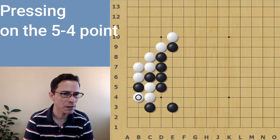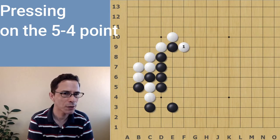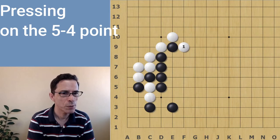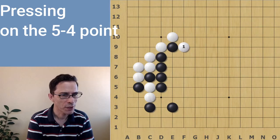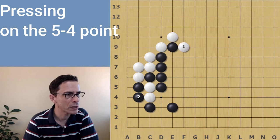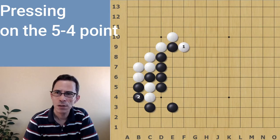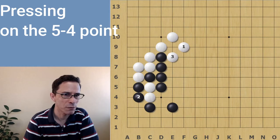White will actually answer. This is a very big move. Even if white plays an atari in the center of the board, capturing the two white stones at the edge of the board is actually a very big move. When black captures here, this creates territory in the corner which is more than 15 points — actually close to 20 points — and it's taking several points away from white also. So it's more than 20 points, getting close to 30 points, which is almost equal to the ponnuki that white is going to get in the center of the board.